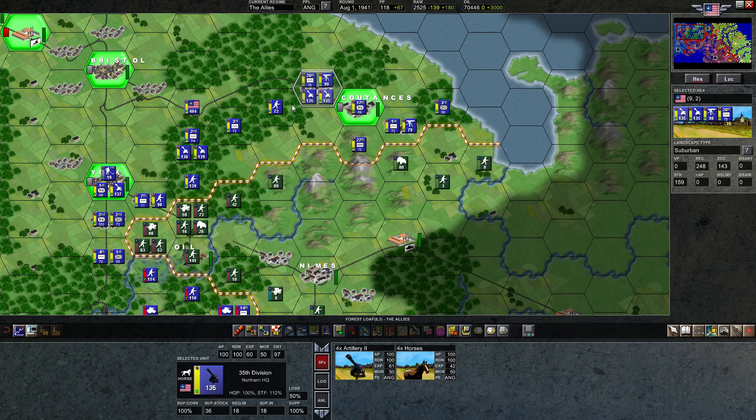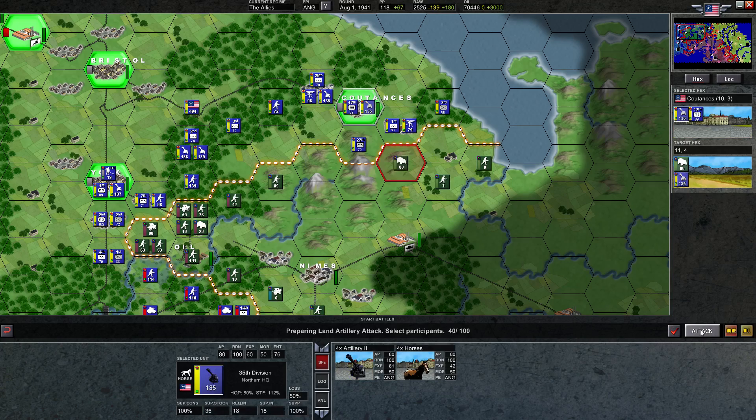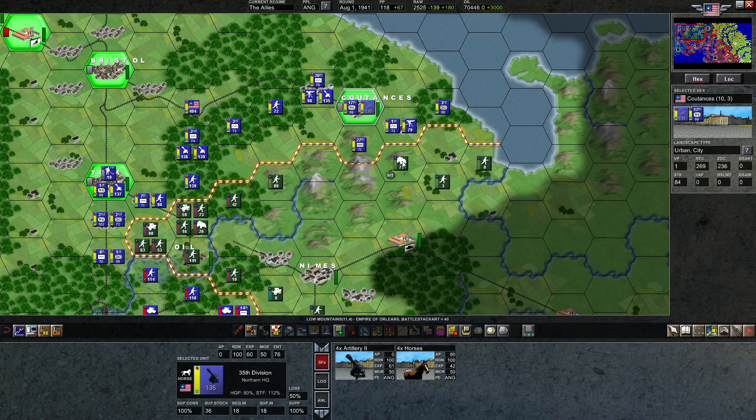We're going to want to move this artillery probably here. It's possible we'll leave one artillery with Coutances as a reserve unit. They're both exactly 61 readiness, so it doesn't matter which one I move in. We'll move this one in and he'll do a bombardment of this guy — there's nothing else to do, there are no other people in range. Even if we kill one single armored car it'd be nice. It doesn't look like anything is happening — we barely did anything to them.